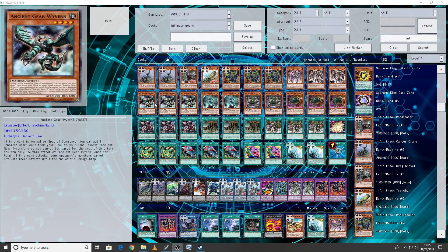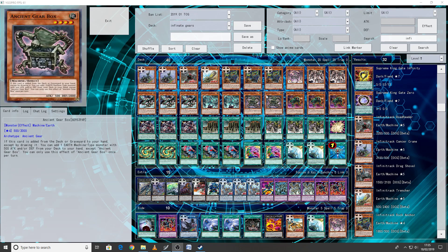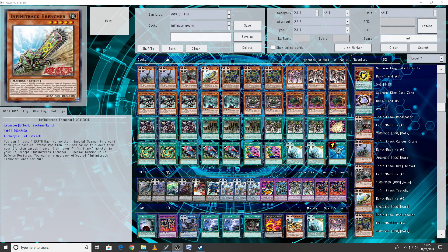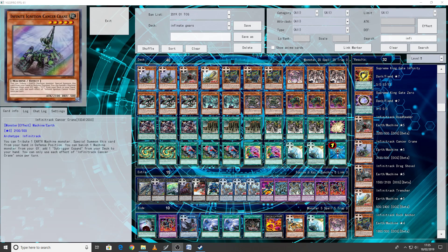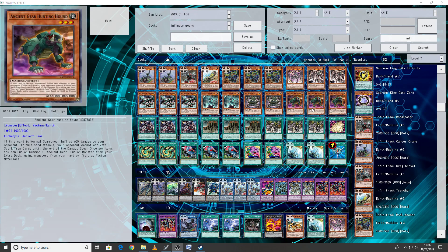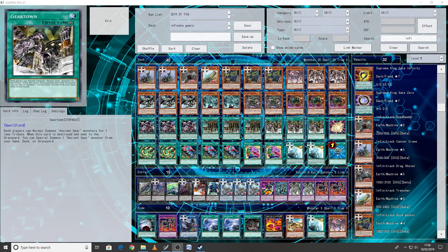Next we have three Wyvern — your searcher for Ancient Gears. Two Gearframe — your other searcher for Ancient Gears. And two Box, because Box can add an Earth Machine monster from your deck to your hand whose attack or defense is 500. All of the level 5s are 500 defense; in fact all of the Infinity Tracks have 500. The only one that doesn't is Harvester, which is why he's not in the deck. We're playing two Box to get the most searches. You can also use Workshop to get more searches. And we're playing three Hunting Hounds because it's just an easy summon fusion.